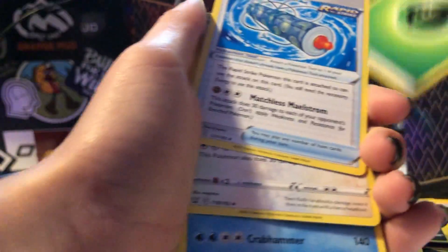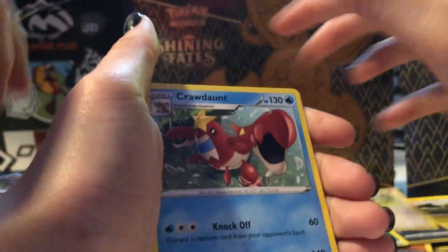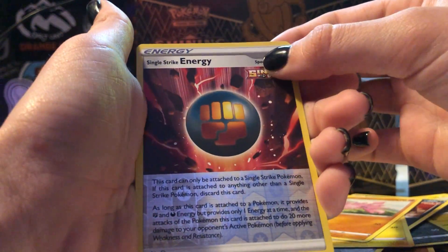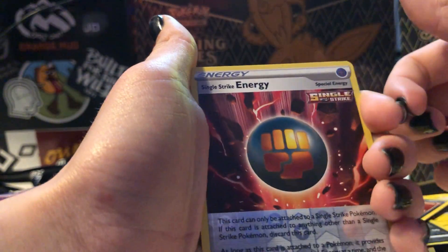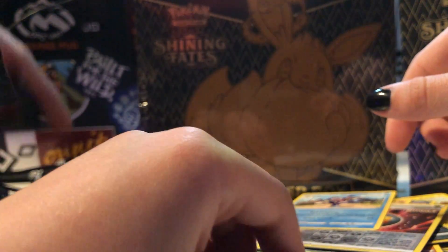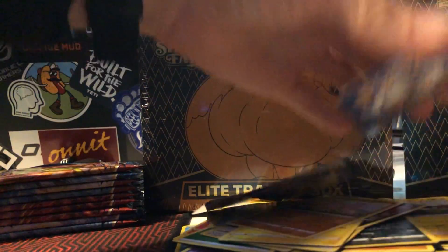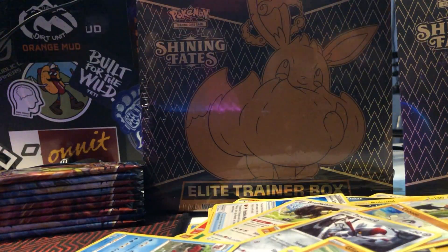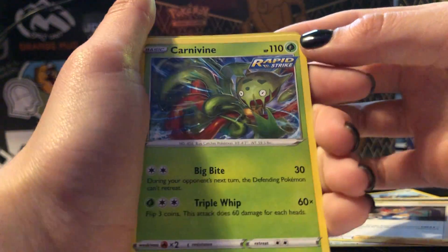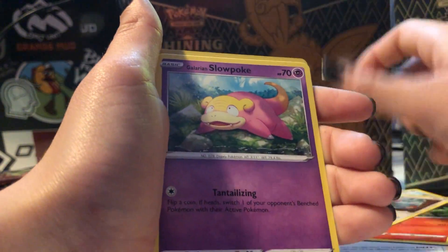Energy, Energy, Scroll of Scorn, Inkay, Crab, Cubone, Pawniard, Flondor, Flondor, Shinx, Gligar, Gligar — Reverse Energy, oh this is a different type of energy, cool! Galarian Mr. Rime — first one we have of those. I like Mr. Rime, he's alright.